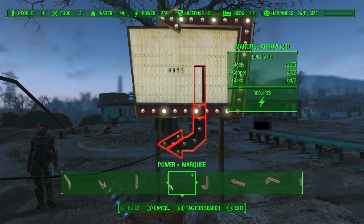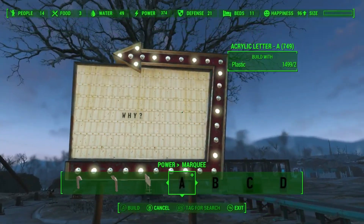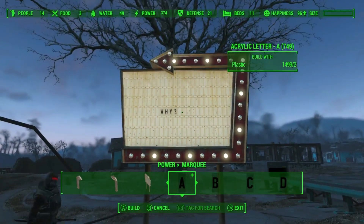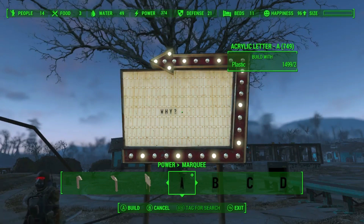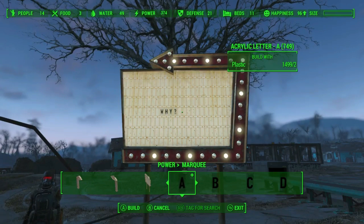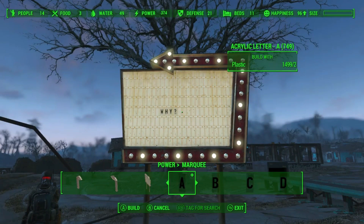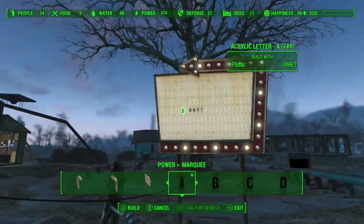The marquee signs are a fun little thing, but my problem is with the letters. Look at the value of the sign compared to the letters — I can't understand why they're so small. That's my one complaint about the marquee signs, and same thing with the way they did letters in the Wasteland Workshop. I would like my sign to be legible more than two feet away.